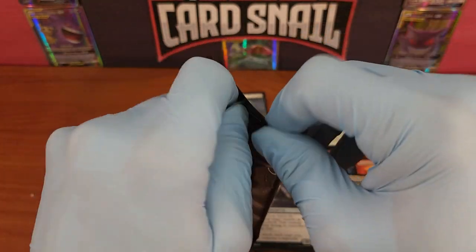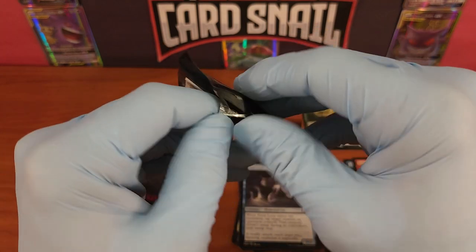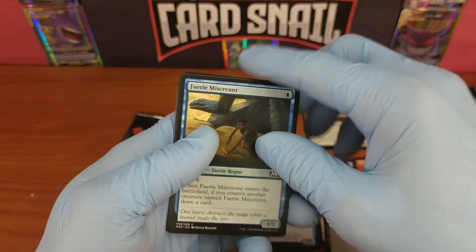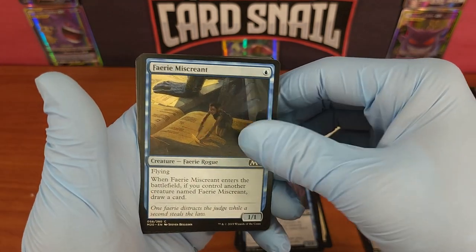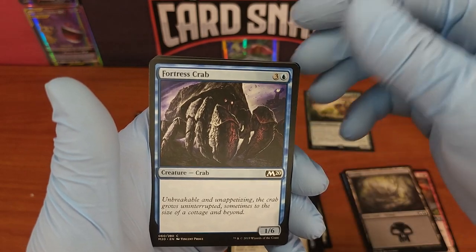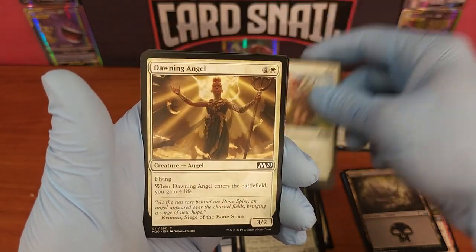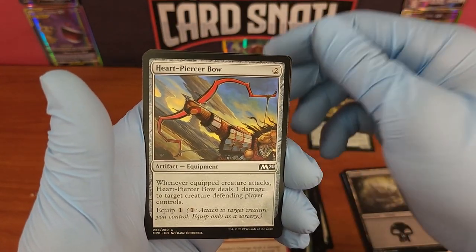Second pack. I cannot get in — it's like Dungeons and Dragons: your hero has become an idiot and cannot get out of the pack. Fairy Miscreant, Keldon Raider, Angelic Gift, Fortress Crab, Sanitarium Skeleton again — love the name of that guy. Brightwood Tracker, Pacifism, Dawning Angel, Chandra's Outrage, and Heartpiercer Bow.